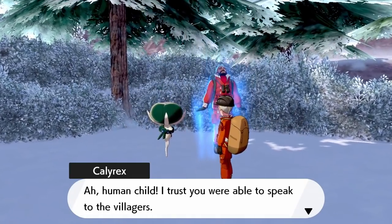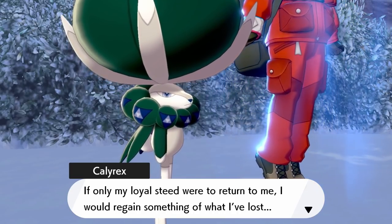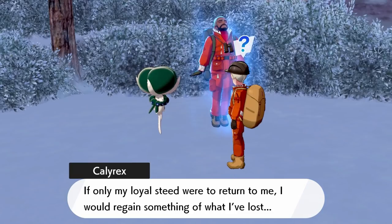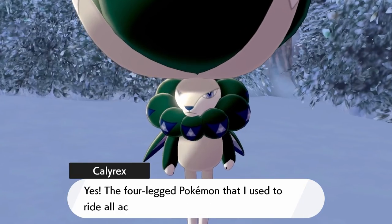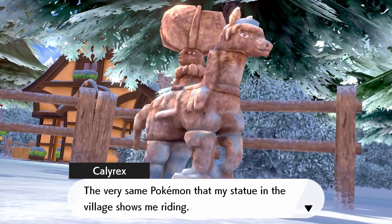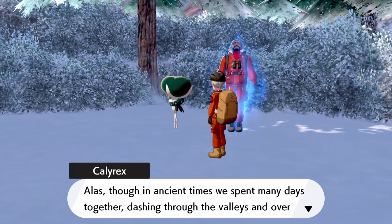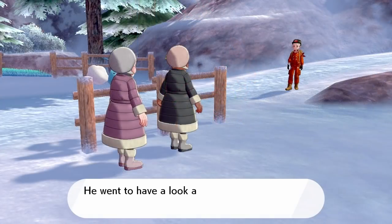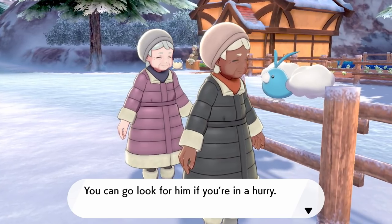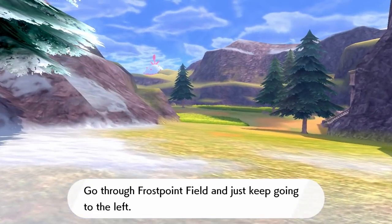Go back to Calyrex and inform it about what the villagers have said. Calyrex will then lead on to a conversation about its steed and needing it back to gain its full power. From here you need to find out more information about the steed and this legendary horse. The one person you need to speak to is the mayor of the village. Go to his house — he isn't there. You'll need to exit Freezington on the south side and make your way onto Frostpoint Field, heading towards the Giant's Bed.